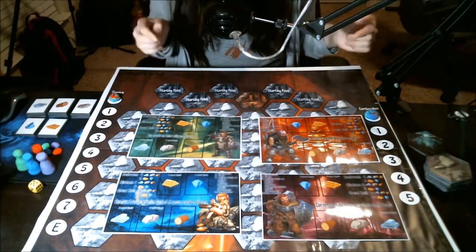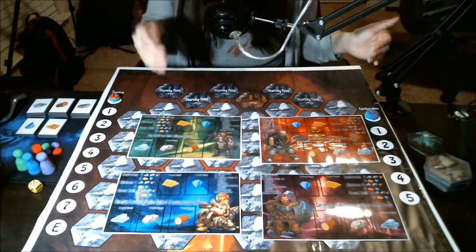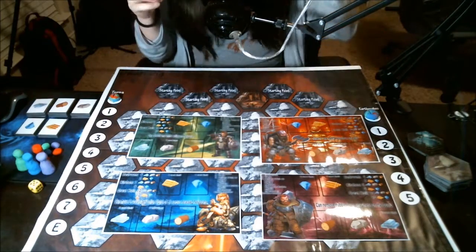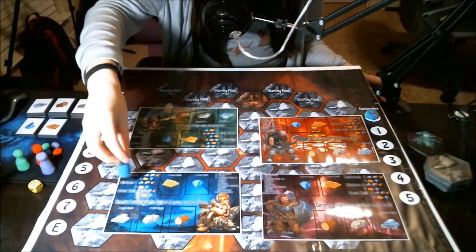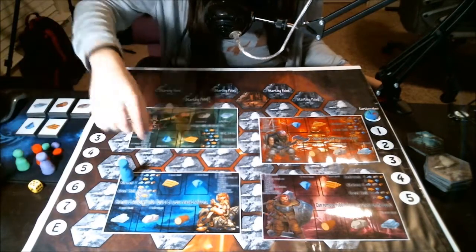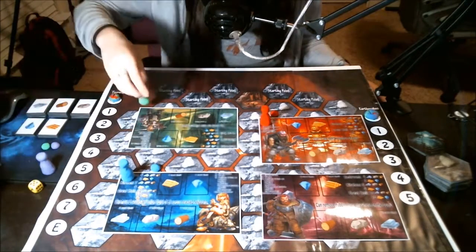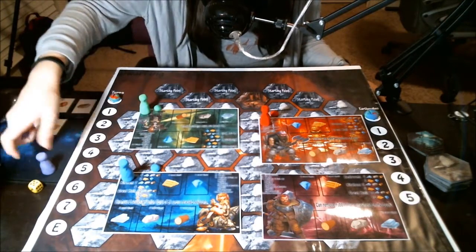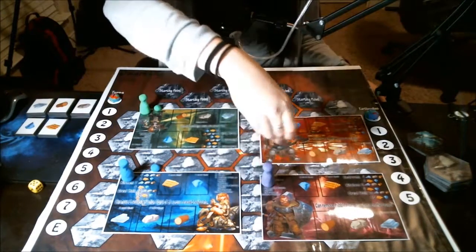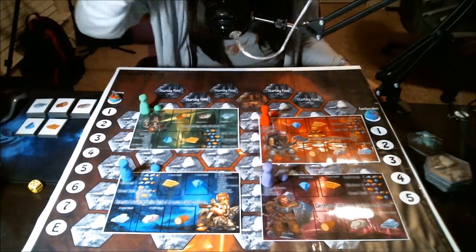Before I get too in depth with the game, I'd love to go over the character cards. Every person gets a character card with the same color they chose as their player piece and token — essentially, each player gets a player piece, player card, and player token all in the same color. You'll have purple, blue, red, and green.